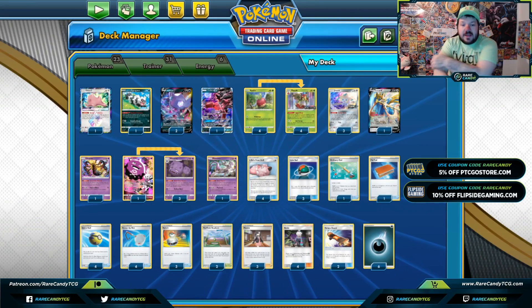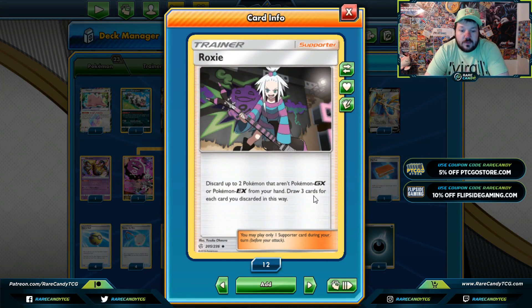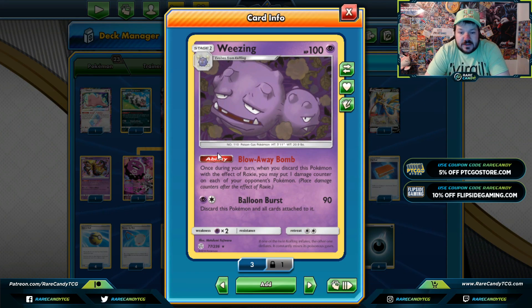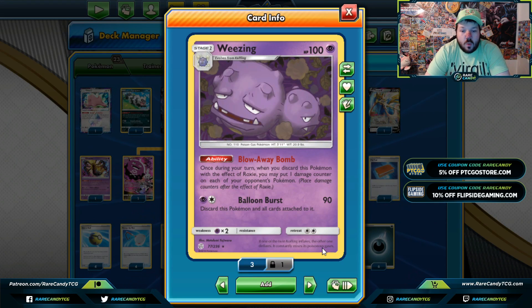Jumping back into this deck, we've got a bunch of cool things going on. This deck mainly focuses on Roxy, a card we've had before, but we did get a new spread card in our format which is Flapple. Roxy allows you to discard cards from your hand to draw cards. You might ask how that enables spreading — we have Wheezing with Blow Away Bomb, so if you discard Wheezing or Coughing with the effect of Roxy, you can spread one damage counter for each card you discard.